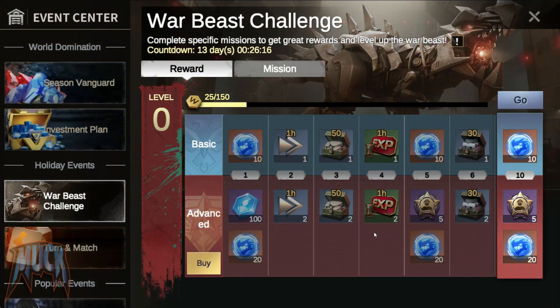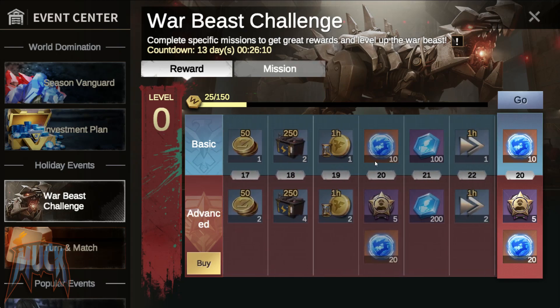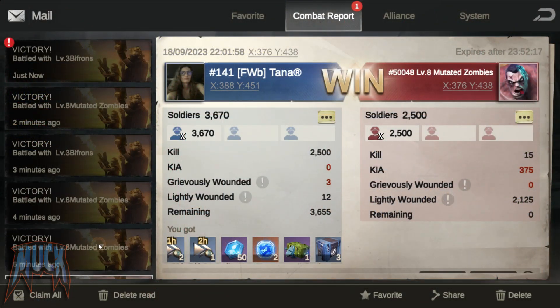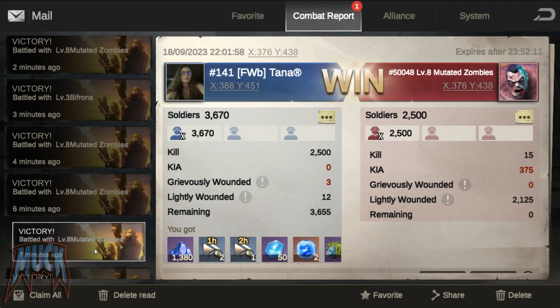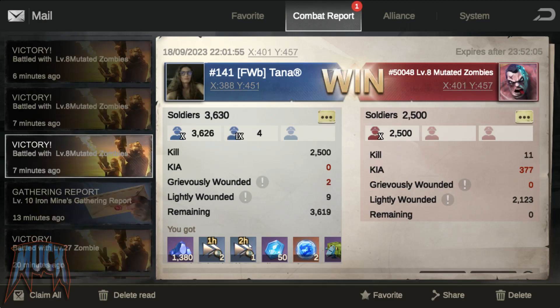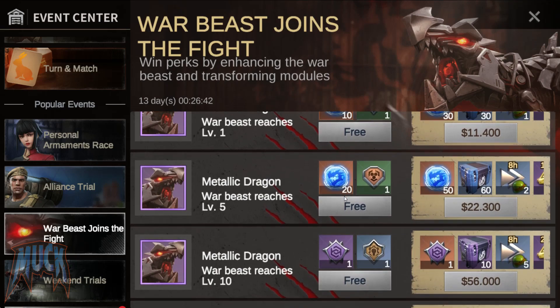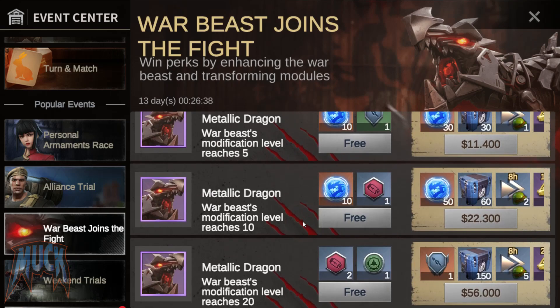In the event Warp Beast Challenge, you can get 50 metallic dragon blueprints for free and another 100 by buying the advanced pass for $20. We can also get blueprints for free with the drop of mutant zombies, which give us 2 for each mutant killed. They can also be obtained during the first 14 days after the release in the Warp Beast Joins the Fight event, which started on September 18.